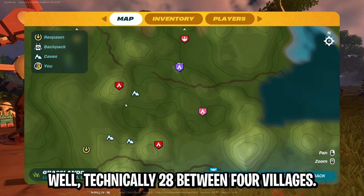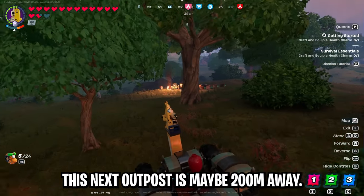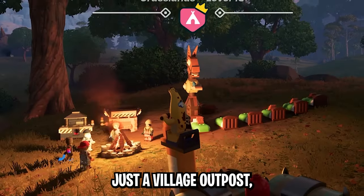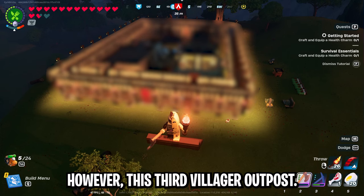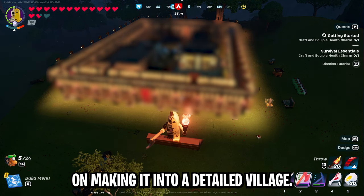Technically it's 28 villagers between four villages, but I plan on adding a couple more in the frostlands. This next outpost is maybe 200 meters away and is basically the same thing — just a village outpost, some beds and some workstations. However, this third villager outpost I've actually started working on making into a detailed village.